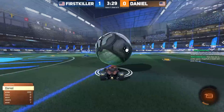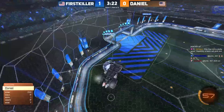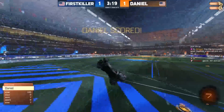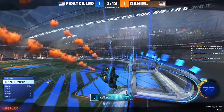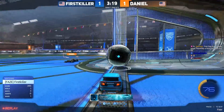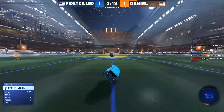First killer on the board early. Daniel goes to those batmobile flicks — first killer is able to save the first attempt; he actually swings wide to the corner boost, takes a chance to grab a hundred and come back to net. Daniel falls to the ground and just slams a shot in — first killer was pointed right there, prepping to make a save, and yet it's still too fast for him to deal with.